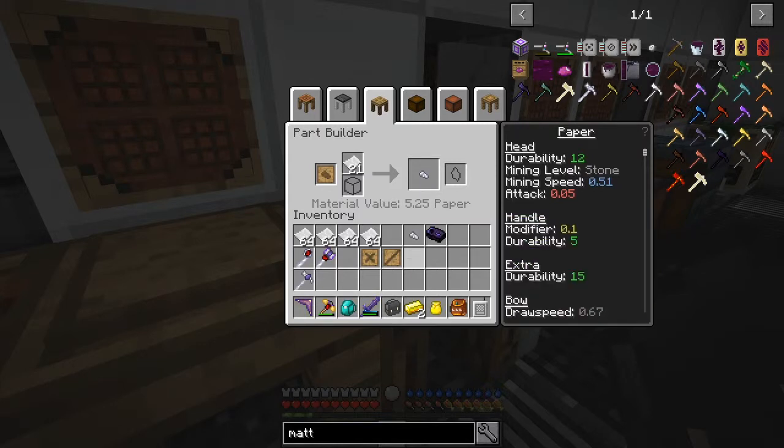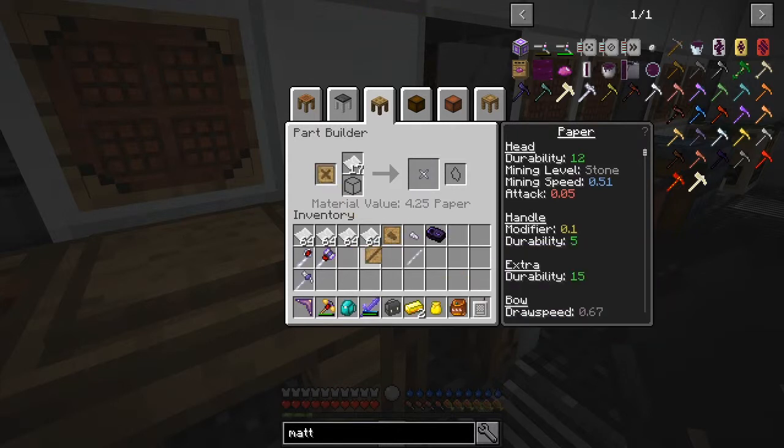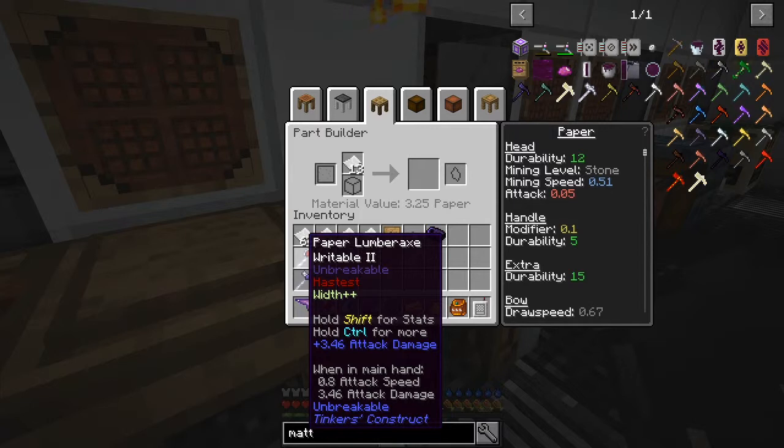So let's put each one of those in there like that. Make one of these — it tells you what the material cost is, five in that case, not too much. And writable paper. I could also make other stuff. Like I've done here, for example — here's a paper hammer and here's a paper lumber axe.